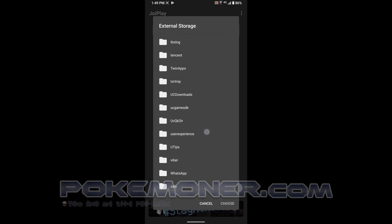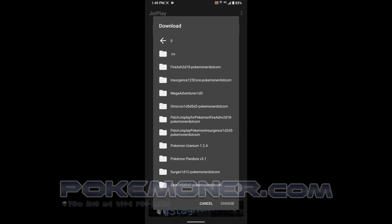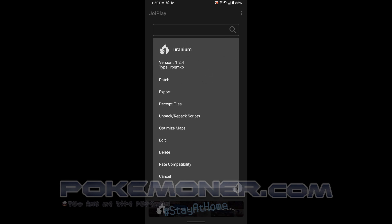Let me see where is the data folder — oh, in here. Uranium, here. You choose Uranium.esd. Then click Add, and in here you hold and click Decrypt File.